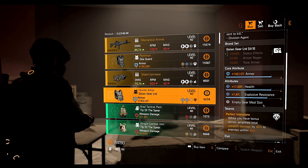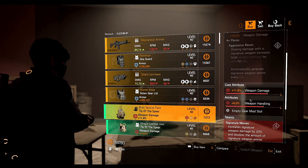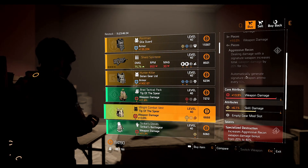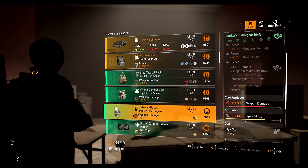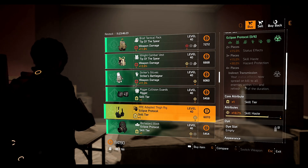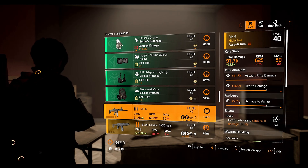You could add a crit chance or crit damage mod to further increase your damage. Next we have the Tip of the Spear backpack with 11.8% weapon damage and 6% weapon handling, and the Tip of the Spear chest piece with 9% weapon damage and 6.1% skill damage. Then we have the Striker's gloves with 11.3% weapon damage and 16.6% repair skill, a Rigor knee pads with 8.8% status effect, Eclipse Protocol holster with 10.7% skill haste, and Eclipse Protocol mask with 7.6% skill damage.